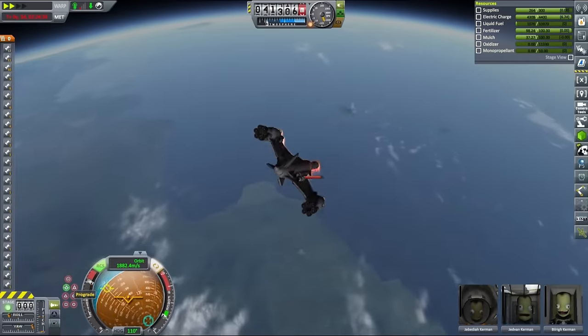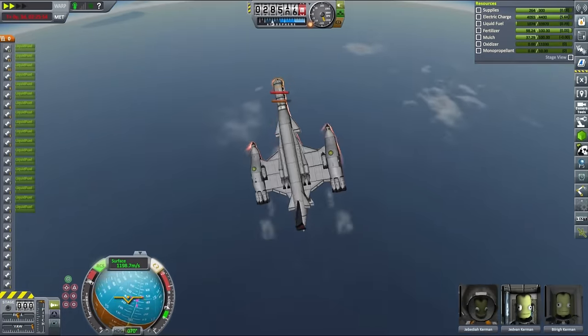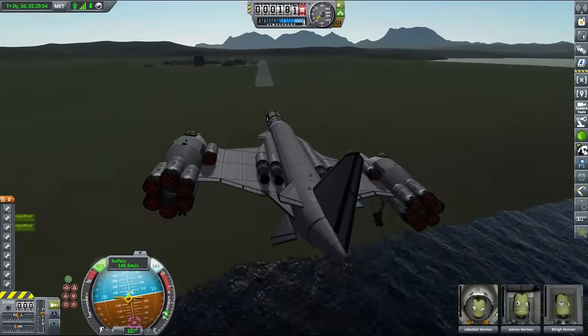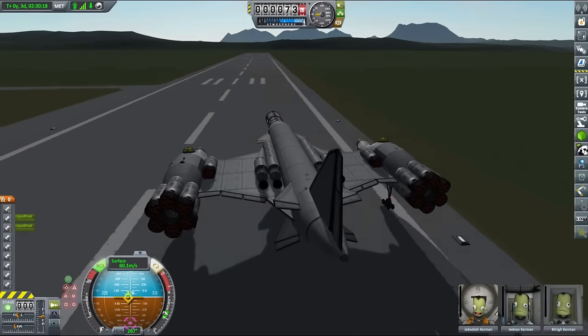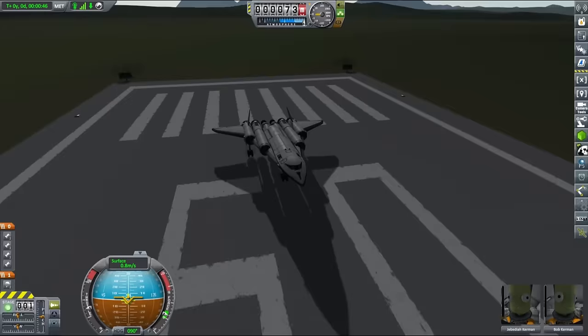Second, I completely forgot that with the new heat model, cupolas don't handle re-entry very well. They were doing okay before, but now because of their really low core heat resistance, they explode pretty easily. I've managed to land the ship despite the unforeseen difficulties, but we need to redesign it before we can send it to Duna.